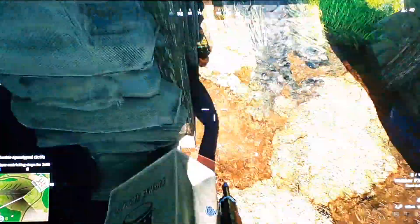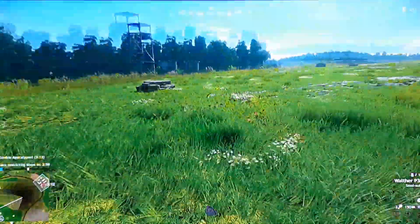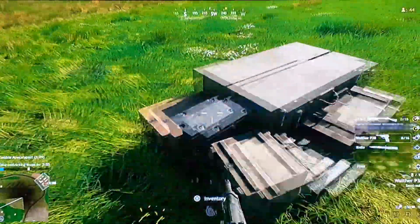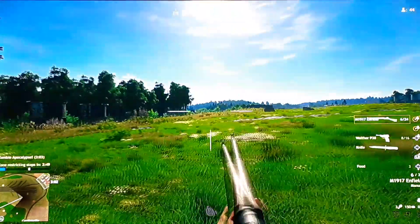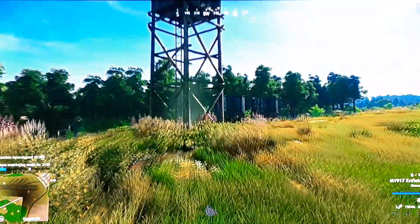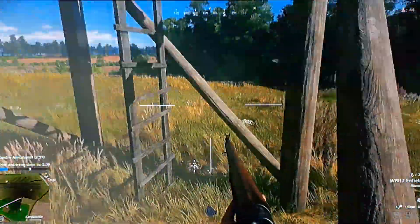Got some boots — as you see down there, those are our boots. Got ourselves a rifle now, this is very good. There's a tower — there might be a sniper up here or something.